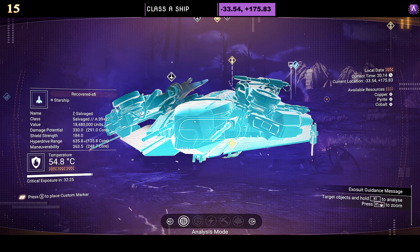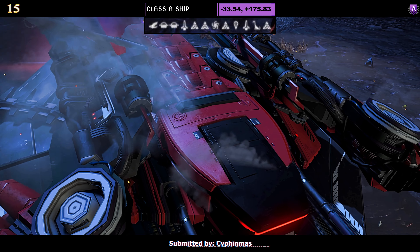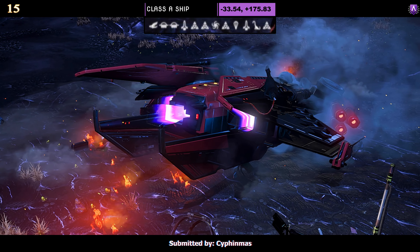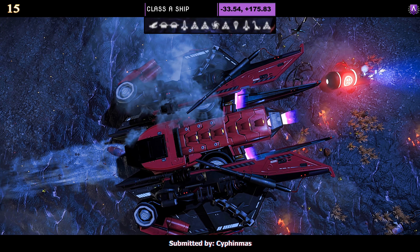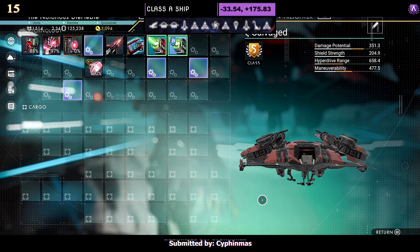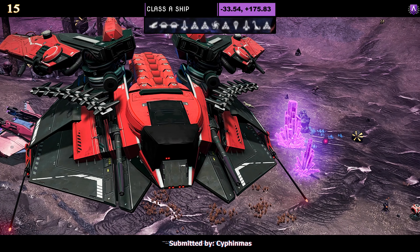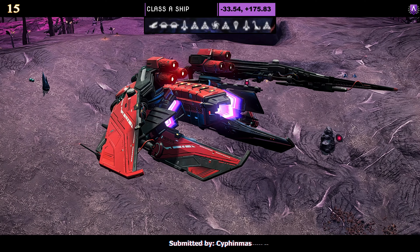Ship number fifteen, a Class A submitted by Sifinimus — apologies if I got that name wrong. The color is red and black — a very nice looking dragonfly with full-size wings. Supercharged slots are all spread out as an A class and don't improve too much as an S, but this is a very nice shape. Once airborne you can see the bottom skirts split apart. If you like red and black, this one may be an option for you.